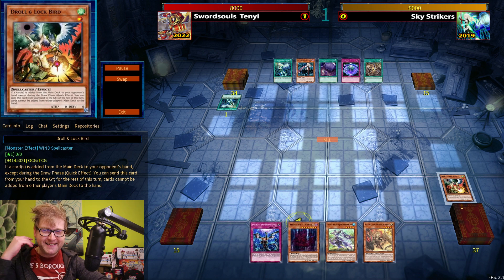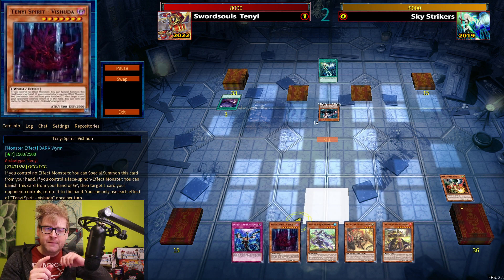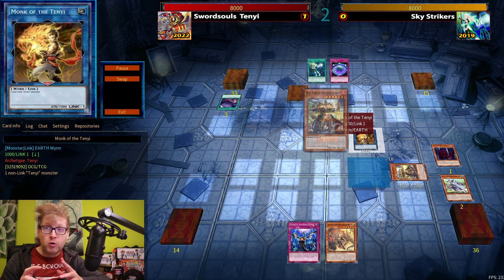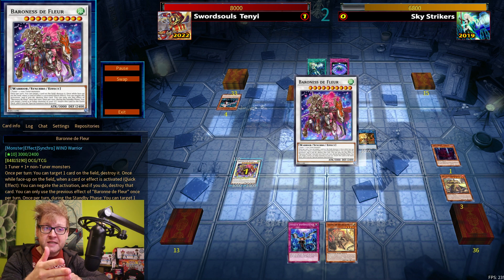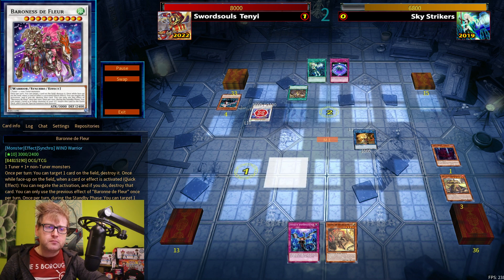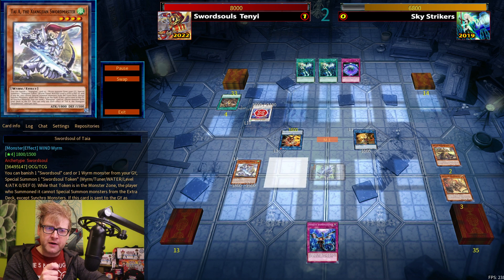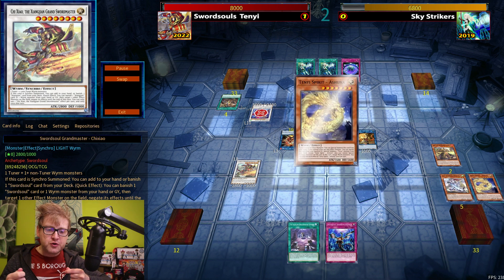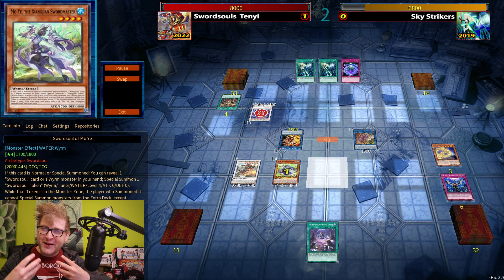Second duel — drawing Lonefire Blossom is always nice as an opening. Sky Strikers opened well too, I think with double Engage. I have to go all in: Shizuku bouncing back one of the back rows reveals it's Summon Limit from the side deck. I miss Widow Anchor, but it's forced out, which helps. I still have my normal summon, so the Tenyi package comes into play — you can force out your opponent's disruption cards, go for a Synchro play with something like Barcha, force out their back rows, and then the Sword Soul engine starts.